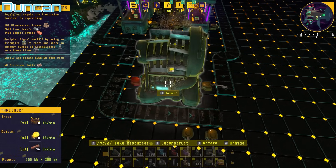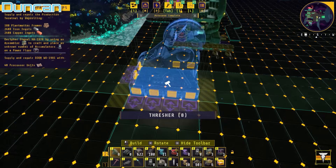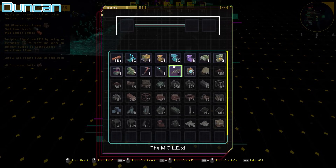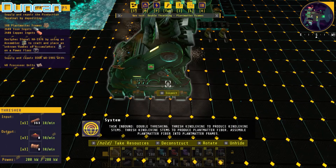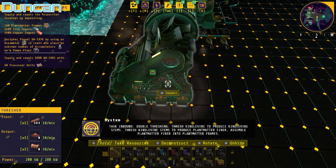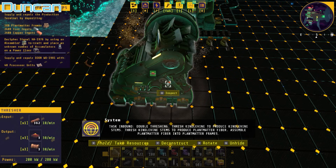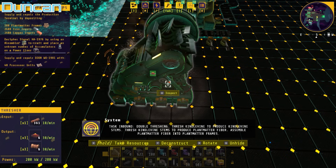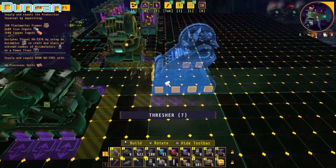If this is making 30 of those a minute, let's see what I need — how many threshers do I need? Man, honestly, this is such a chill game. The music's chill, the building's chill — there's some very chill elements here that I am immensely enjoying. Threshing kindle vine to produce kindle vine stems, threshing kindle vine stems to produce plant matter fiber. So you're getting the opportunity to make plant matter fiber. I need three threshers for this one — so it is a lot of threshers, but it's not quite the ratio I had.